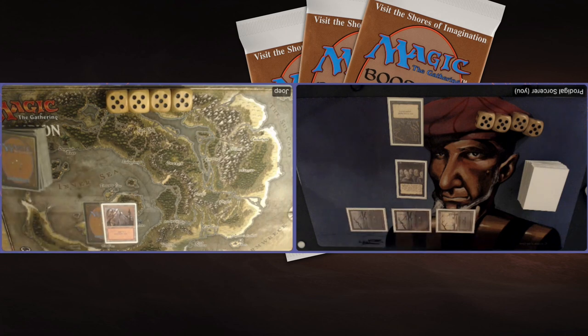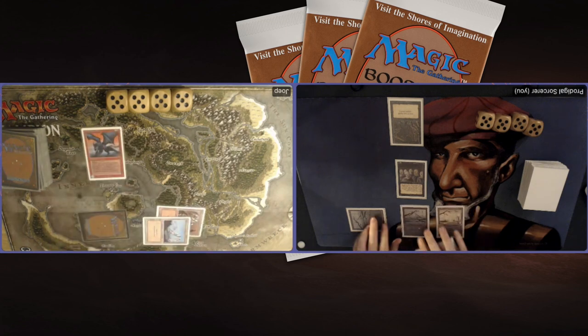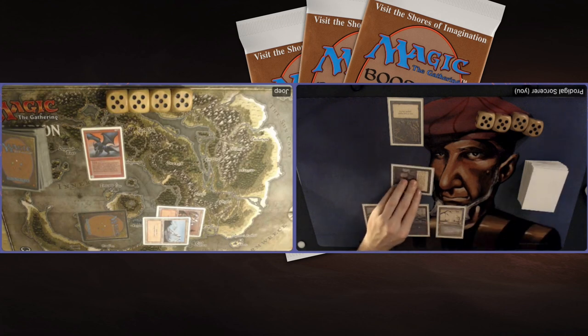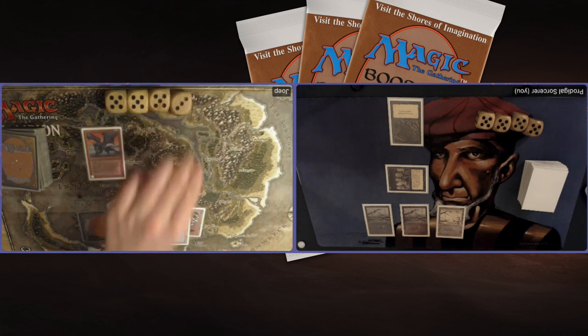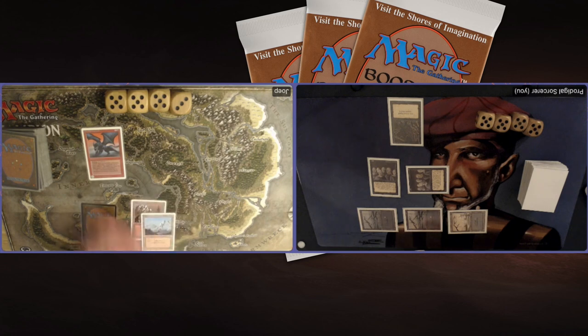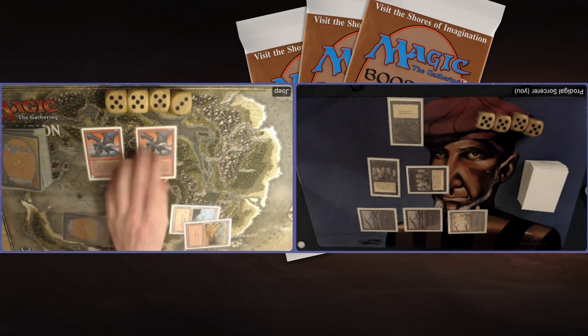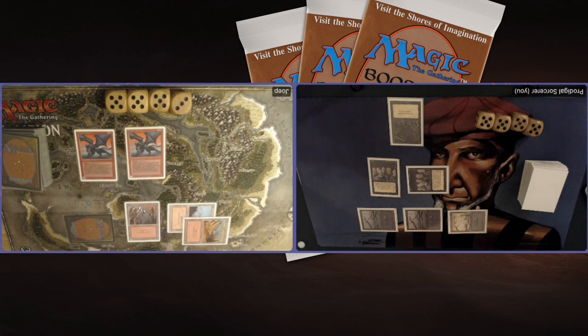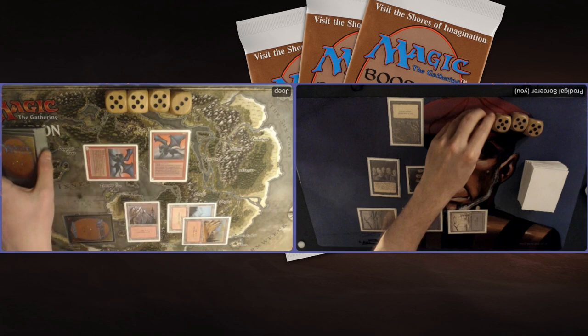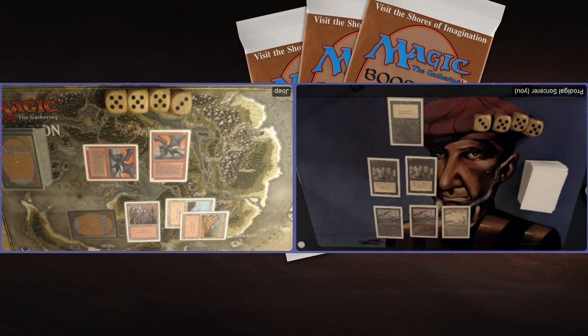Playing my Scathe Zombies — a 2/2 vanilla creature. Another red land for Joop — there's a Granite Gargoyle, a 2/2 flyer with plus 0/plus 1 for red. I'm going to attack offering the trade, but he's not going to take it since he has no red open to pump toughness. I drop to 18. Another Scathe Zombies from me, missing a land drop but at least putting some pressure on the board. Joop finds another Mountain and plays another Granite Gargoyle — they do the trick here with one red open. Attacking with one Gargoyle, putting me on 18, flying over my Zombies. Untapping — if I lose this one, I lose the match. I need to win this game.